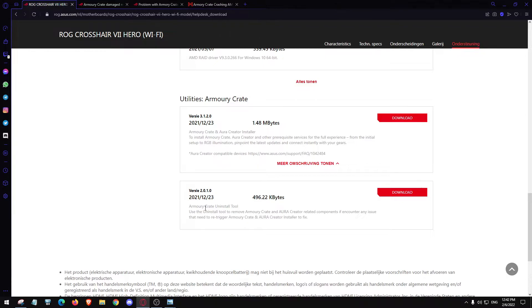Gigabyte uses the same EC sensor and has zero issues with it. And if you uninstall their program, nothing is left on the system anymore. I know this because I had multiple Gigabyte boards — a 990FX UD3, a UD5, and more — and I had way fewer issues than on any Asus board.